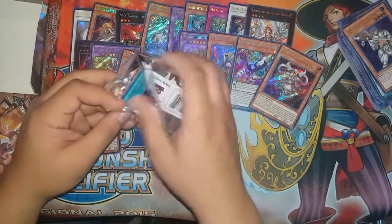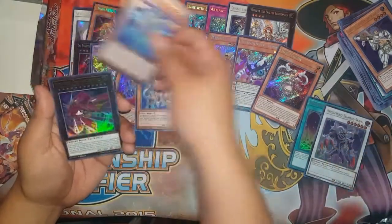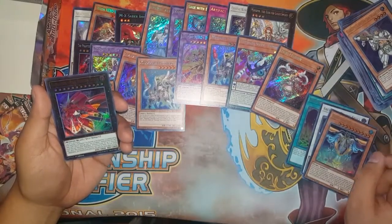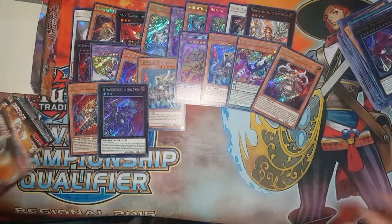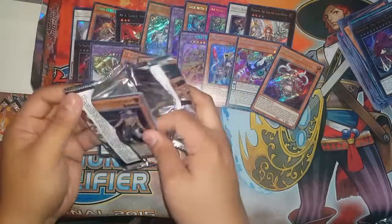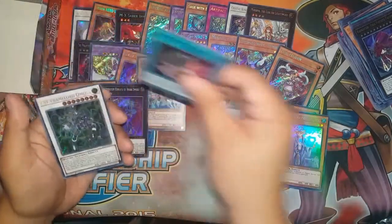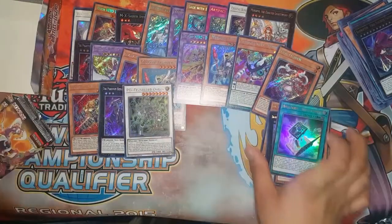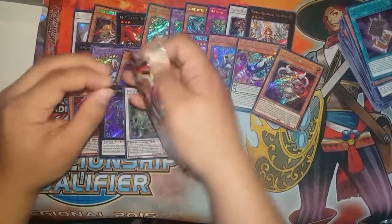Hopefully there's a Minerva. Space-Time Transcendence — I don't know what that does. Archfiend Black Skull Dragon. Sandaion the Time Lord. Raid Raptor Final Fortress Falcon. And Phantom Knights of Breaksword! I can't complain. Brake Sword — okay, what's our other double? There's one more. Raiden — I don't know if I have three of these, but I'm excited to remake Lightsworn. Prime Photon Dragon. Blue Boy. Abyss-Tainment. Omega! Oh, I totally forgot about Saffira Lord Omega — can we get a double Omega? Let's hope.